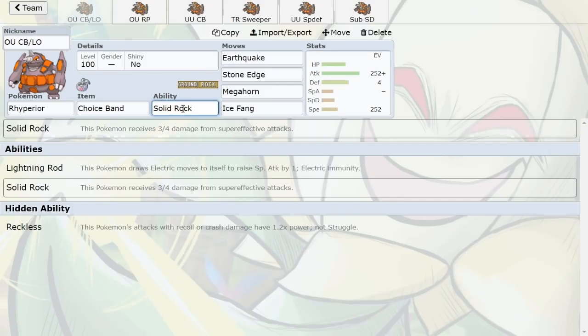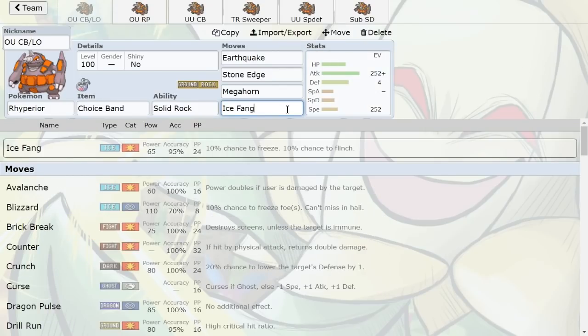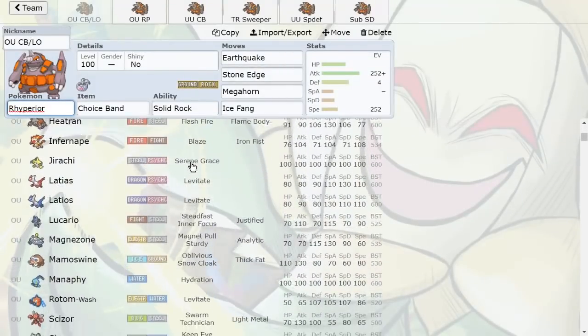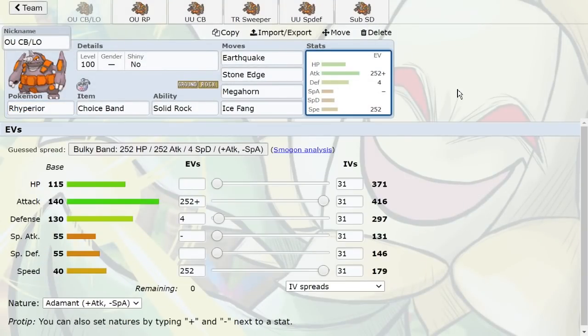Ice Fang guarantees a KO on max HP Gliscor, which is great for special defensive and offensive variants. Megahorn is really cool because it OHKOs Latios, easily 2HKOs Tangrowth, and is a KO on bulky Starmie on the switch. Pokemon like Slowbro also get 2HKO'd. The reason you might want Life Orb over Choice Band is that Stone Edge into Megahorn with Life Orb KOs Tangrowth. You do miss out on the 2HKO on Skarmory, but if you pair Rhyperior with a Magnezone, it's still really good. I like Choice Band for the added power — even on resistances they take too much.